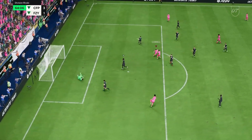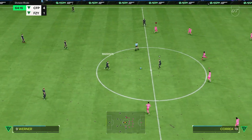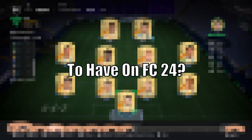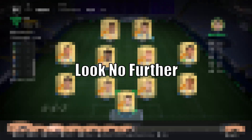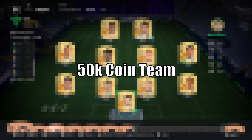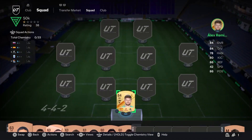I am telling you, this 50k team is way too good. Are you broke and looking for a sick team on FC24? Yes, that's me. The squad I'm going to show you today is absolutely insane for the value — a 50,000 coin team. Let's get right into it.